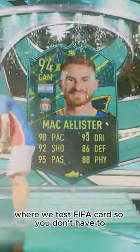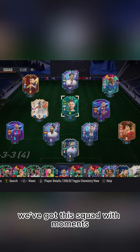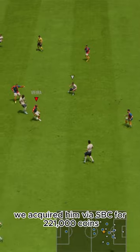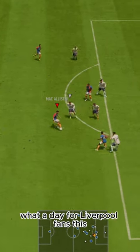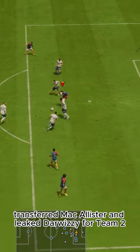Welcome to Baller or Bust, where we test FIFA cards so you don't have to. Today we've got this squad with Moments' Alexis McAllister. We acquired him via SBC for 221,000 coins. What a day for Liverpool fans — this transferred McAllister and leaked Darwizzi for Team 2.